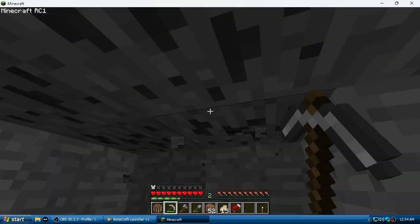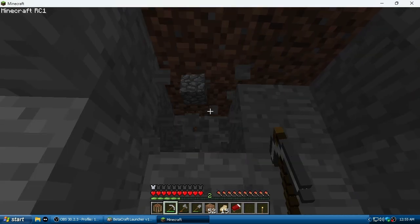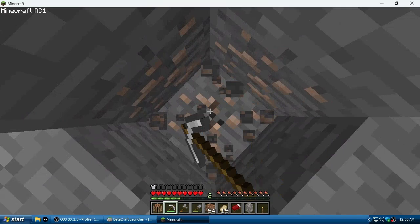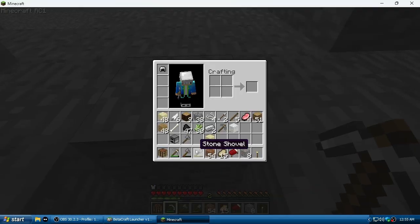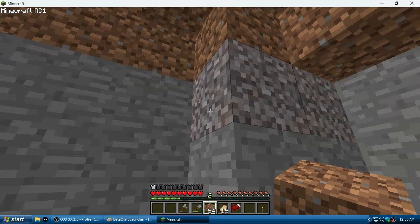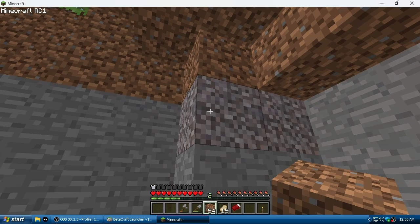The goal is to find diamonds and then we beat the game. Also — you can't sprint with Control here, you double-tap W. I also found eight pieces of iron.